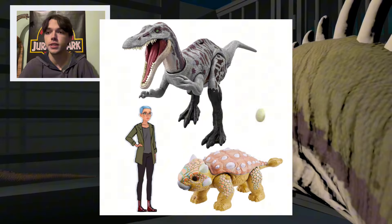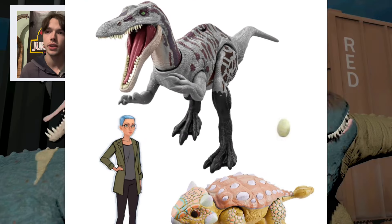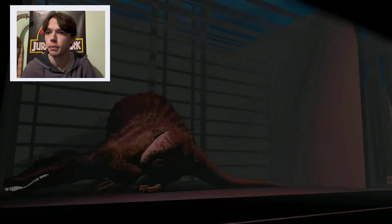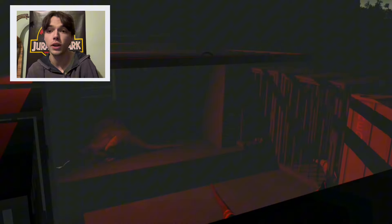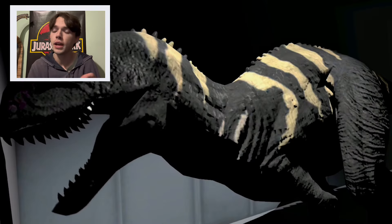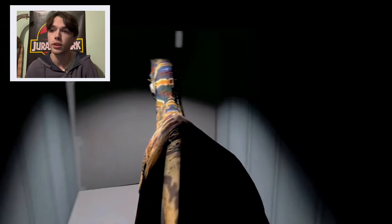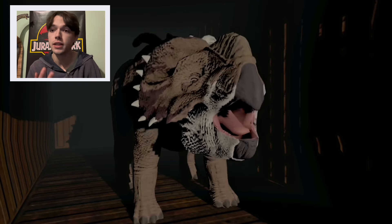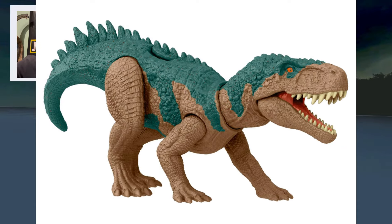I think we could get something similar with Brooklyn, because I've only named one Brooklyn figure, but most characters are getting two besides Ben who could probably get three. Brooklyn will come with one of the small eggs — we have the Compy, which was one of them, the Velociraptor, which was another. So we're only missing one small egg, and I think Brooklyn could come with that. I think a gray Suchomimus from Episode 10 and a bigger version of Smoothie, the Ankylosaurus.